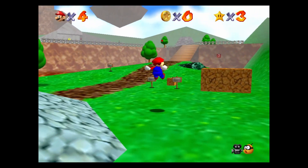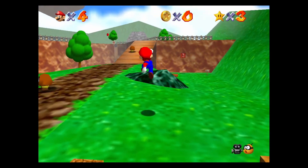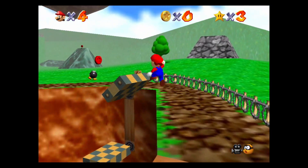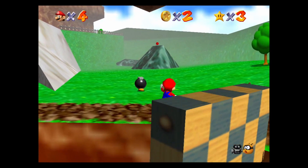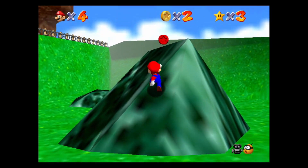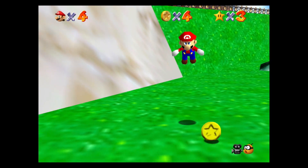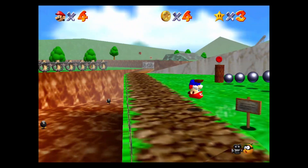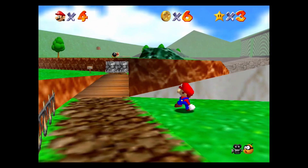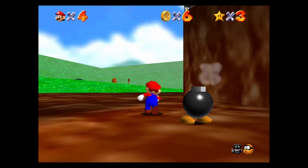Red coin missions are very — didn't mean to talk to this sign — red coin missions are staples in Mario 3D games, as well as some 2D Mario games. They'll have segments where you need to collect red coins, usually in a shorter-term scenario. You tend to jump through a red ring, potentially, and then it spawns eight red coins, and from there you need to gather them.